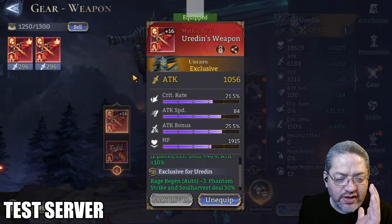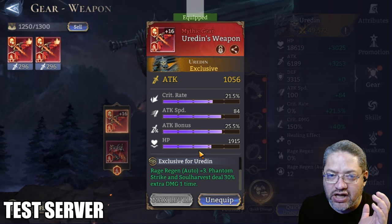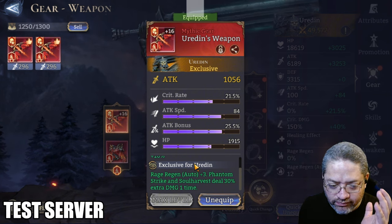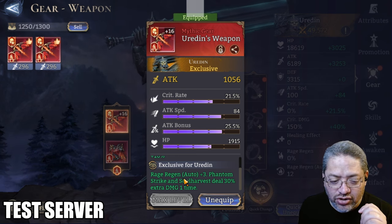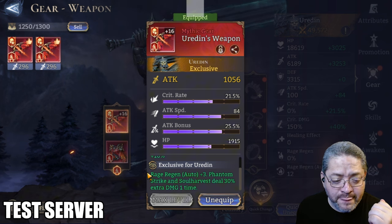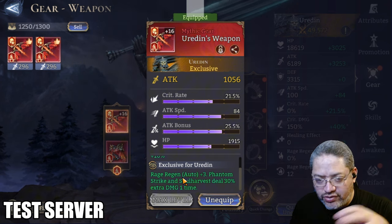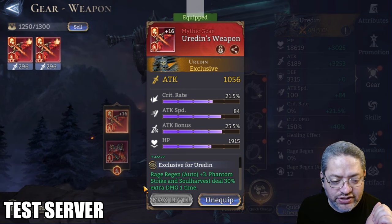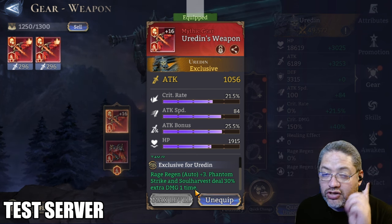What does this exclusive give him? One of the things it gives him is rage regen — you're going to be building rage regen a little bit quicker. That's important because some end game players and top competitors don't consider his damage to be on par with other heroes, especially those acquired through ancient summoning. The phantom strike and soul harvest will deal an additional 30% extra damage when the ultimate is activated, but according to this, that will only occur one time.